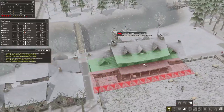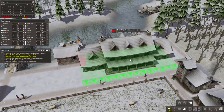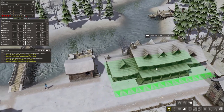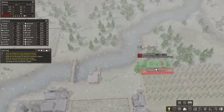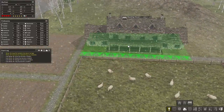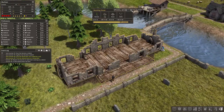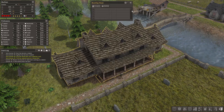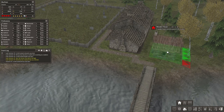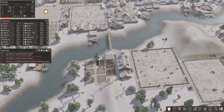I just discovered we can actually build a boarding house where citizens without a dedicated house can go. I don't know why I only discovered this now. I placed one right here and another one beside the cemetery, and placed more houses nearby because we need more people and children.